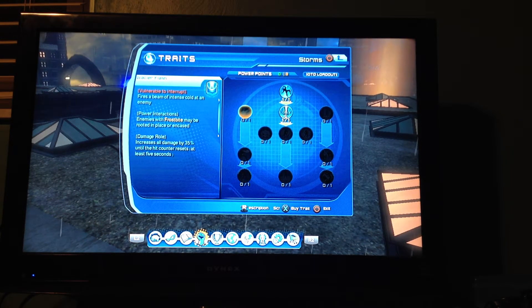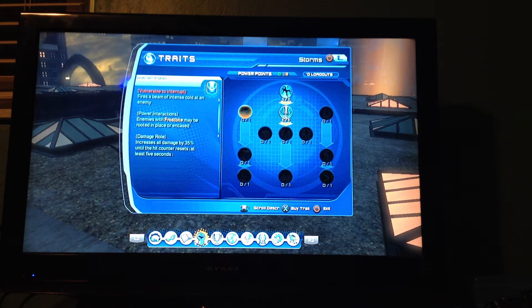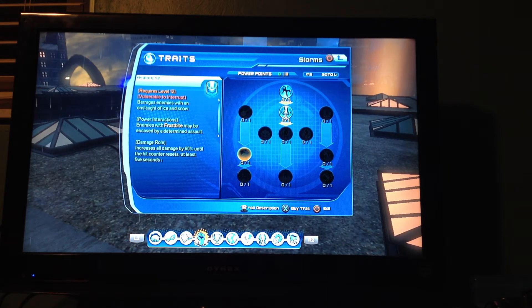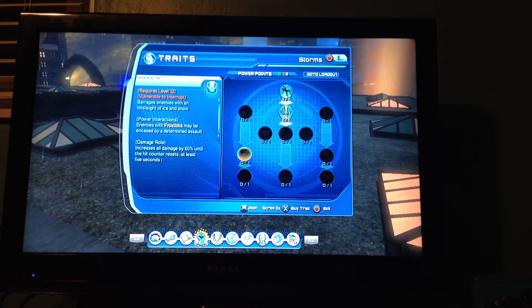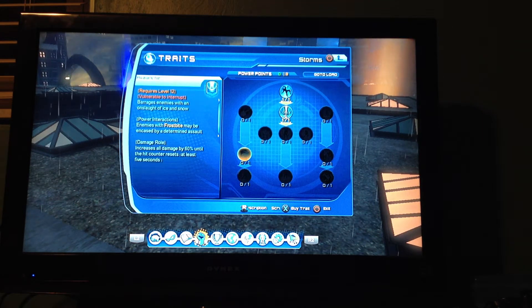Glacier flash — fires a beam of intense cold at an enemy. This is basically like the arctic dust power, just more controlled and more damage. Yeah, it's actually very useful because it encases your enemies. Like, you have ice, you have so many types of encasings — that's why I said don't usually go for the supercharge one. It crushes your enemies, but that's basically your game.